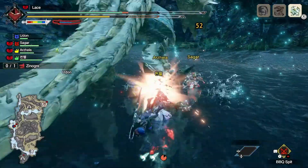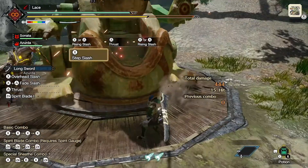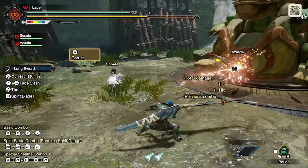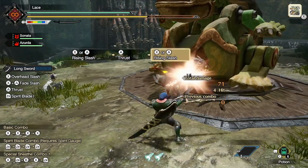The inner focus gauge is filled when you land hits and really get into the zone. It fills a lot from overhead slash, which is the only reason to use that move as it's really slow compared to a basic thrust attack, which is much better for comboing into the good stuff.